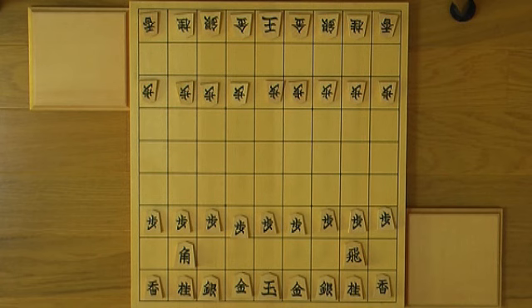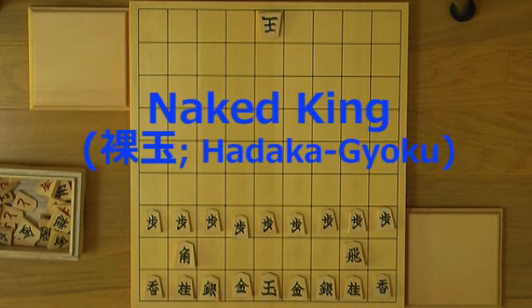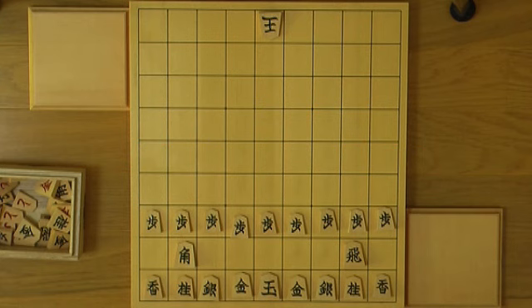The biggest handicap we have is often called harakagyoku, naked king. I don't think it's an official one — we seldom see this. We only use this when we teach shogi to a complete novice and let him practice on how to mate the king.